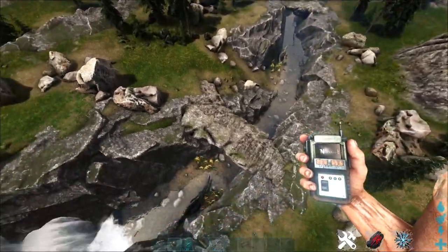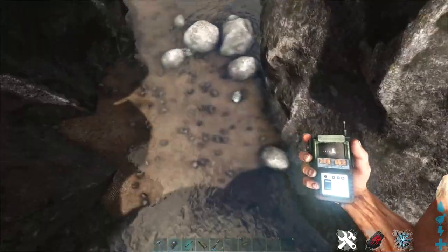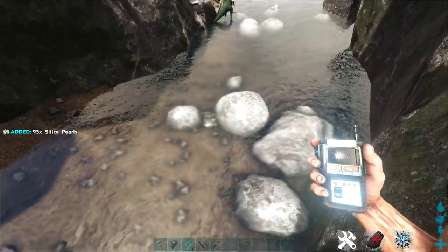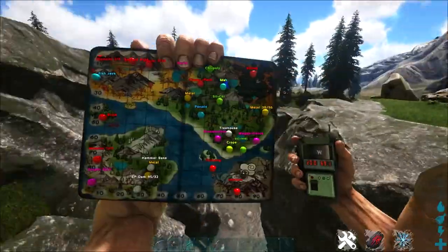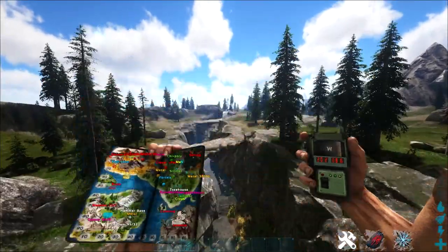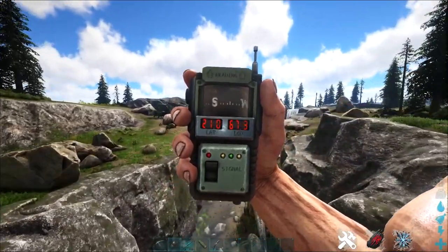This area does have spinos, so that might be something you want to avoid. There are some easier areas — this is usually where I come to get a few fish as well if you're taming shadowmanes, but there are Silica Pearls throughout this river over here. The coordinates of this river are shown here; it's at the top right-ish of the map, around 2068-ish on the coordinate chart.